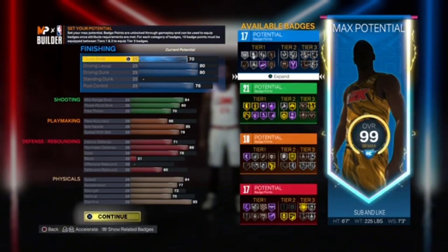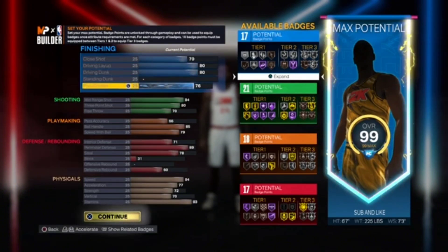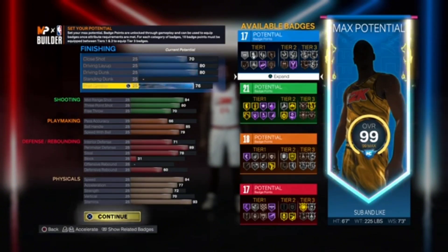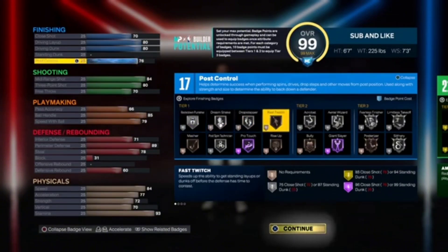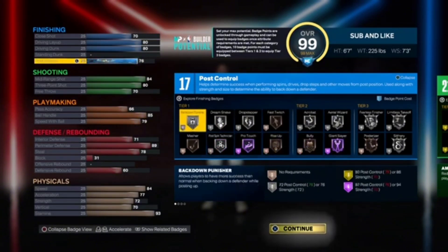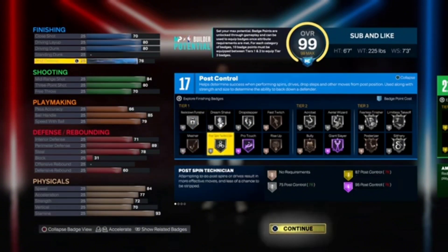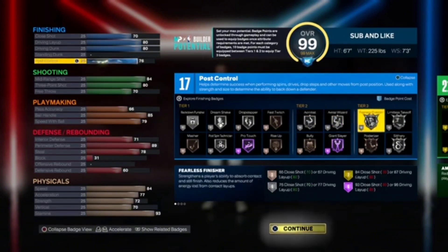For the finishing aspect, I went 70 on the close shot, so you're going to have easy ability to finish in the paint. Close shot 80, drive and layup, drive and dunk at 76, post control — this allows you to get 17 finishing badges with lots of bronze and silvers. You get Hall of Fame Giant Slayer, Pro Touch, Silver Drop Stepper, Back Down Punisher, Post Pin Technician, Fearless Finisher — really good badges all around — so you're gonna be able to finish in the paint with ease.